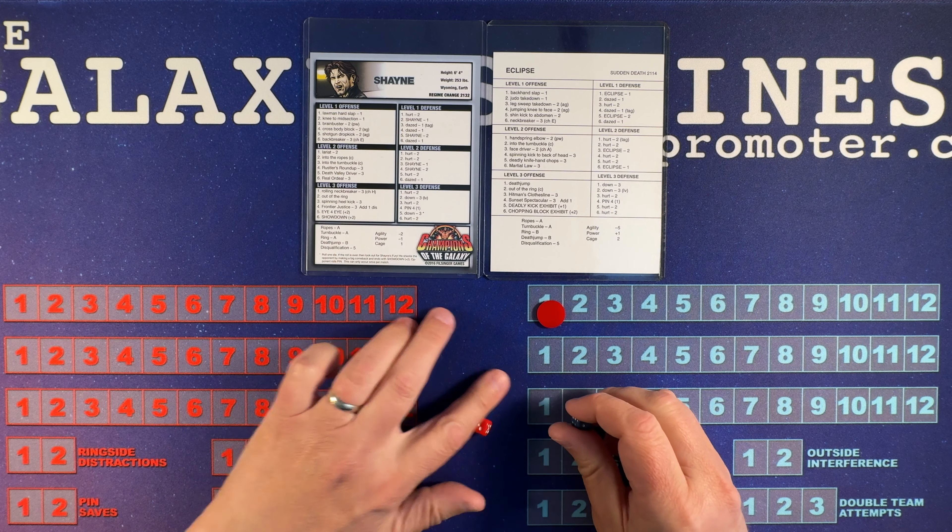Eclipse looking to finish this early. Not going to throw him out of the ring — this is a Titan death match. Into the turnbuckle — no. He is going to roll up instead. Six, there's the choice E again, going to go for the agility move — 7 or less. No, doesn't make it this time. Shane saw him coming.